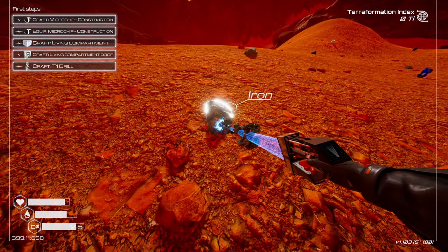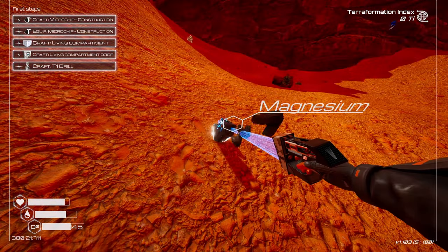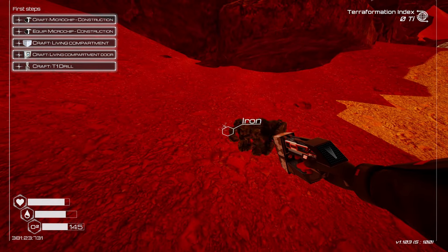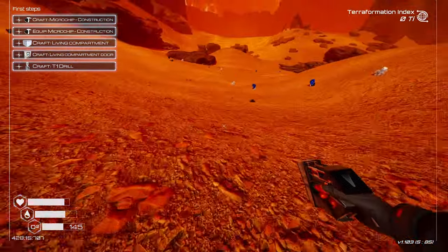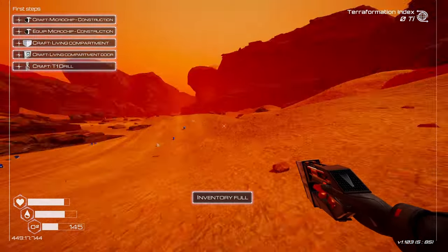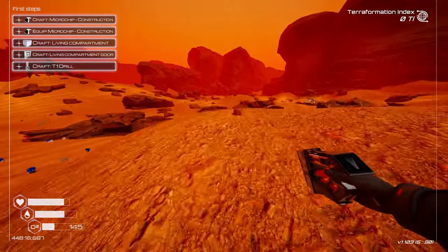I remember in the past it was beneficial to carry enough supplies to create an emergency shelter on the road. If you didn't, you ran out of oxygen pretty quickly. It'd be good to figure out the math on how many things I need to carry. Inventory's full — it wants me to craft all these things first: living compartment and door.